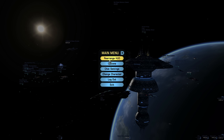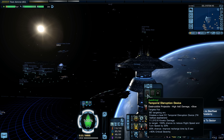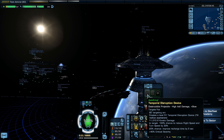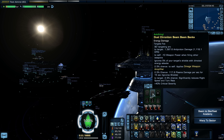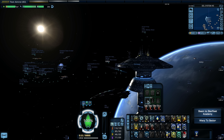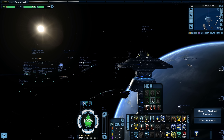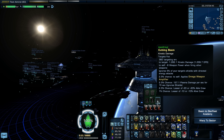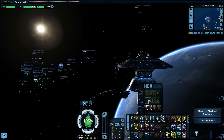Looking at weapon stats: the temporal disruption device does 11,000 kinetic damage with a 100% chance to reduce flight speed and turn speed by 33%, and 20% chance to improve recharge time by 5 seconds plus 40% critical severity. The chroniton dual beam arrays do 11,180 DPS and 13,970 antiproton damage. The chroniton torpedo does 447 DPS. The omnidirectional antiproton beam arrays do 8,930 and 7,850 DPS respectively. The kinetic cutting beam has 12,620 damage at 1,000 DPS — people underestimate that cutting beam, but it's doing more DPS than some of my beams.